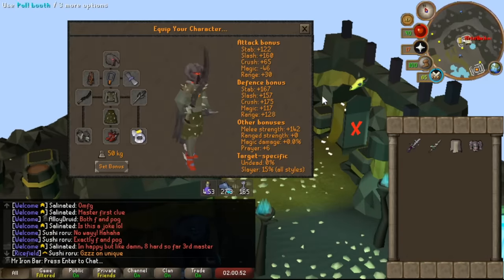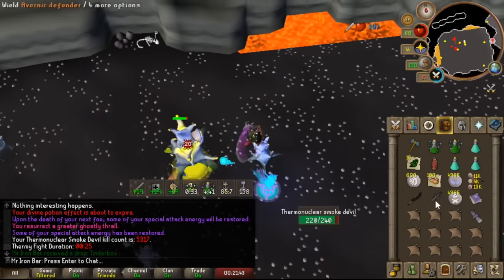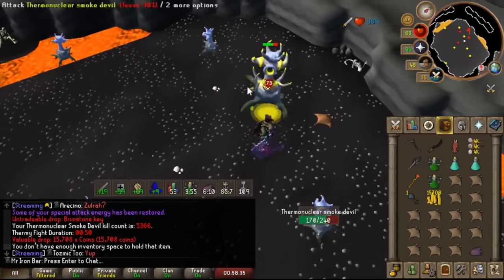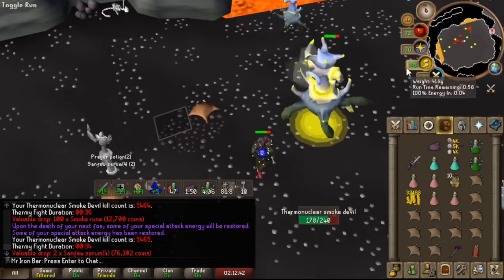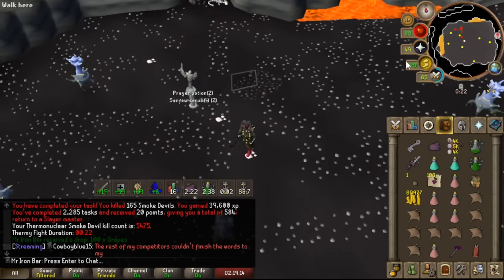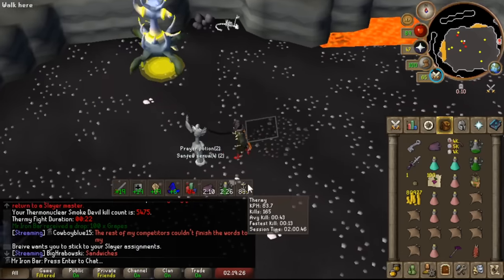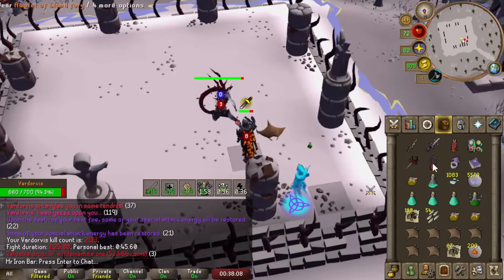Finally, the other boss I'll go into detail with Zaros's Godsword at is the Thermonuclear Smoke Devil. This weapon is the ideal spec weapon if you plan on doing regular melee methods, as the boss will do consistent damage every kill. Regular melee method kills typically give you fast kills, and with the Zaros's Godsword, your trips will last significantly longer. Simply use the special whenever you're below 74 HP and the boss has around 100–200 HP. Now that I've explained how to use the Zaros's Godsword spec on a few bosses, I think the strategy is easy to understand.